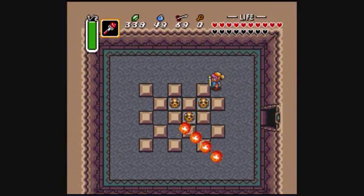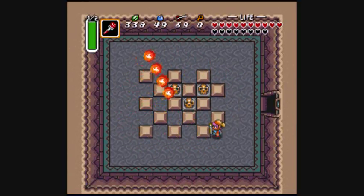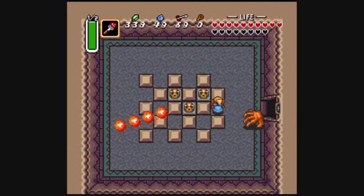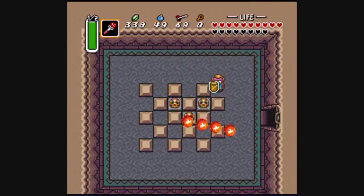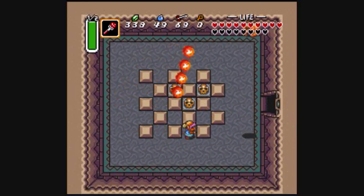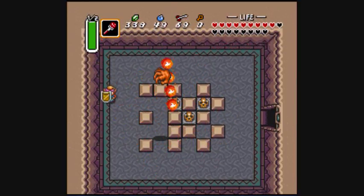We could have a look around here first. But if I remember how to push these blocks... that thing over there does not help. Nor does the Wizzrobe. Have I mentioned already how much I hate those bastards? They're just such incredibly annoying enemies.